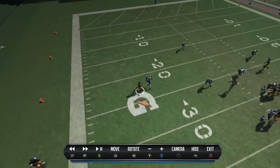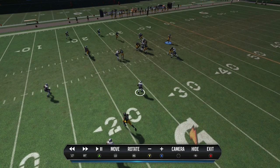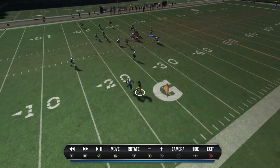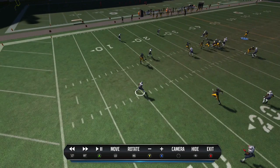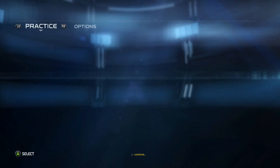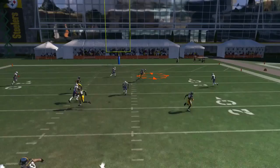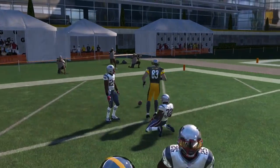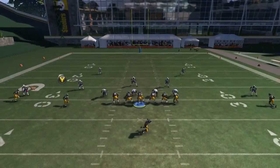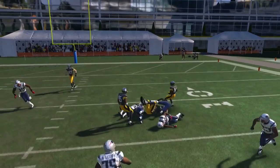Especially against cover three, this slant route is nasty — as soon as he cuts in you can get money. Watch out for a defender jumping the pass; if he's not there, it's a really quick pass that will just destroy the defense. You can precision down if you want, but it's really not going to be a necessity. The tight end is going to take away deep zones on both sides, and that opens up the pass to Bryant. That is the Single Back Dice Slot — I've broken down all the runs and all the passes.